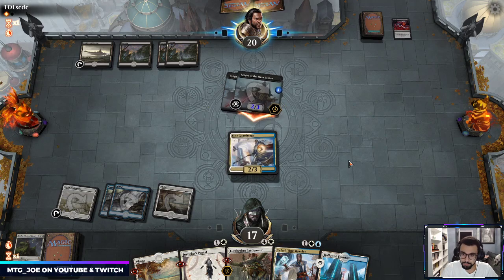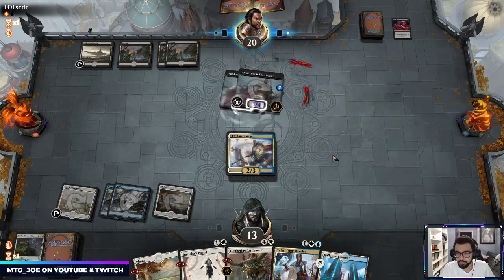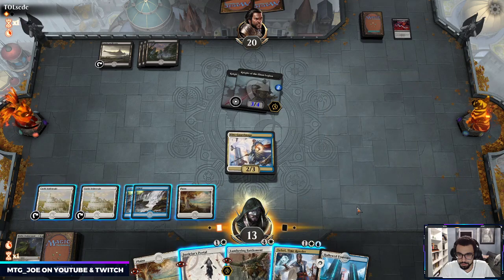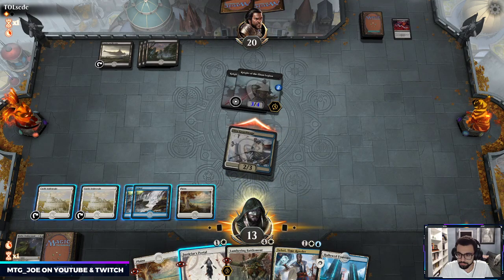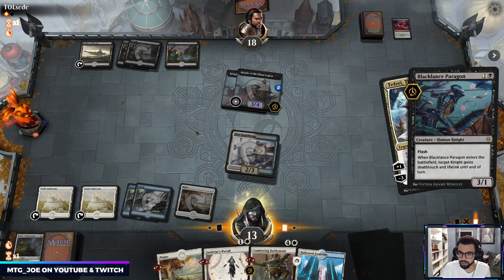This is weaker if they have Rankle. I'm just trying to draw into a board wipe here. Interesting — they still get the token. Oh they might have Murderous Rider. So here what I'm going to do is tack in. I'm going to play this, they're forced to Murderous Rider now, but I'm going to Portal. Okay — Black Lance Paragon. So we're just going to reset one of these.